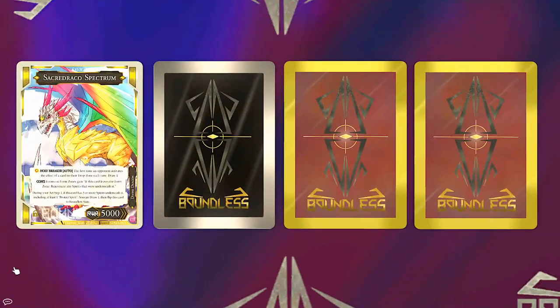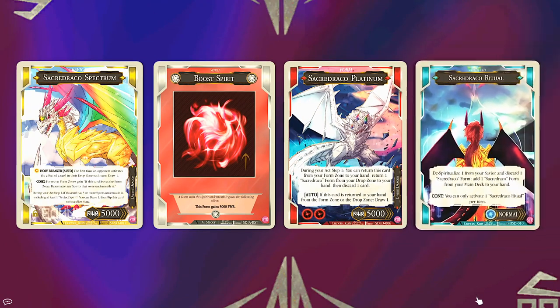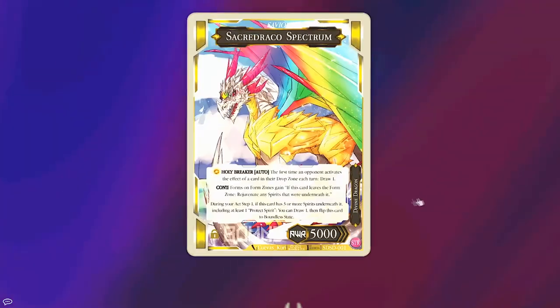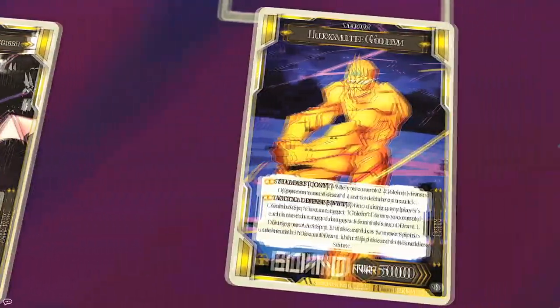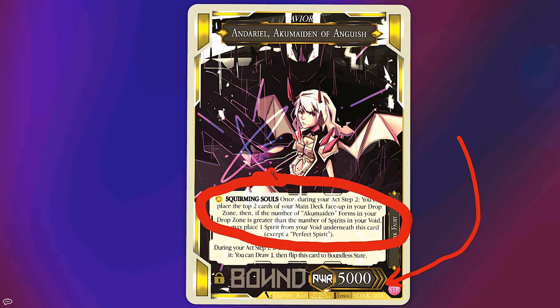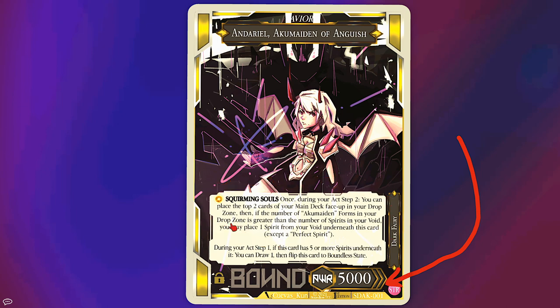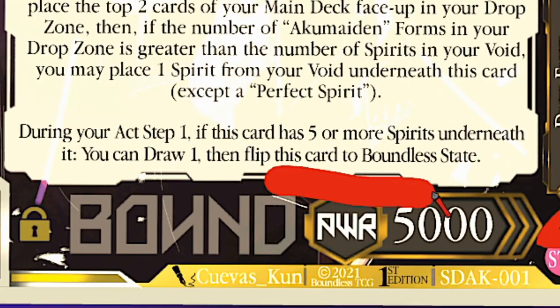In the game there are four types of cards: saviors, spirits, forms, and commands. First off is your savior. You start the game with this bad boy, or girl, or otherwise gendered or genderless construct on the board. It has a power stat which is used for combat and an effect text box. Usually saviors have a unique effect, but the secondary effect always has some condition — like this one is to have five spirits under it, and then the phrase 'flip this card to its boundless state.'